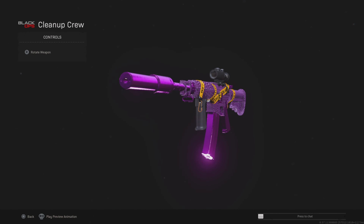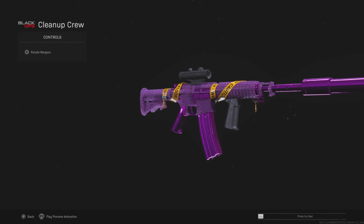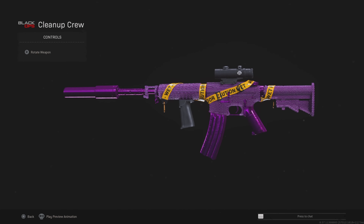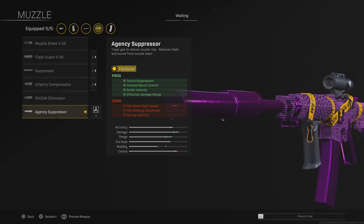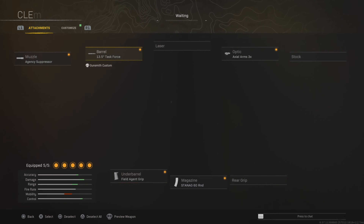The next weapon is going to be the XM4. This is by far one of my favourite assault rifles in the game right now. It has a very good time to kill and very nice accuracy as well. This class is a little bit more simple — only 5 attachments, which is what I like to see. We have the agency suppressor increasing the accuracy and the range, and then the task force barrel also increasing the accuracy and range.